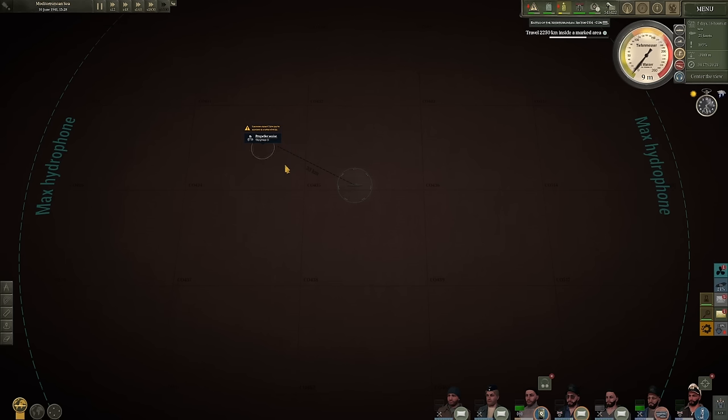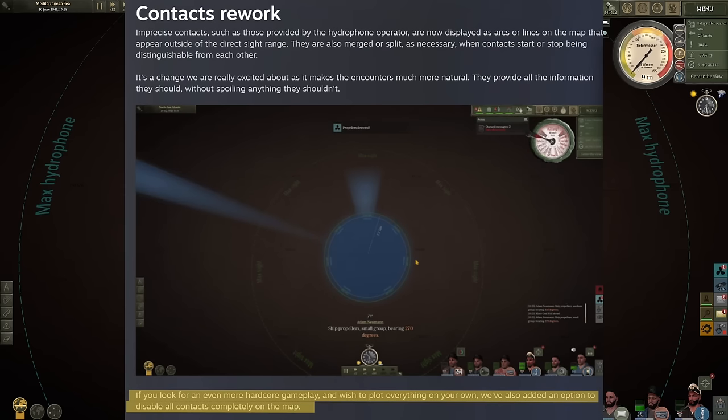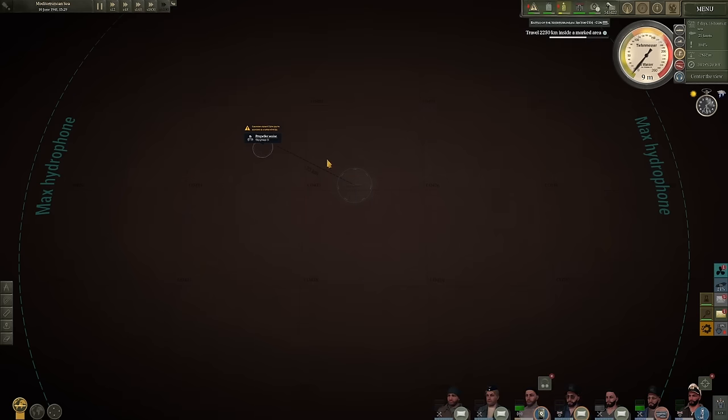However, with the new contact system they are now going to display arcs — which I am bringing up on the screen right now for you guys. As you can see, these arcs are going to indicate that you have located a target and it is in the specific area which these arcs are pointing to. It's not going to give you an exact location as the current system does, so it's going to make you work a little harder to try and locate that contact and get a little closer.